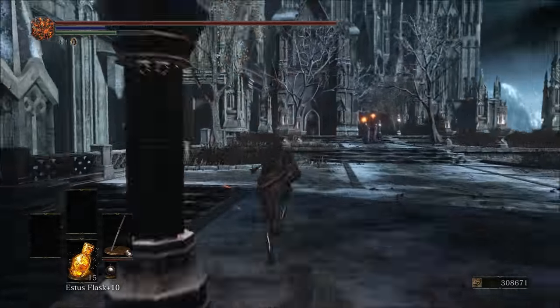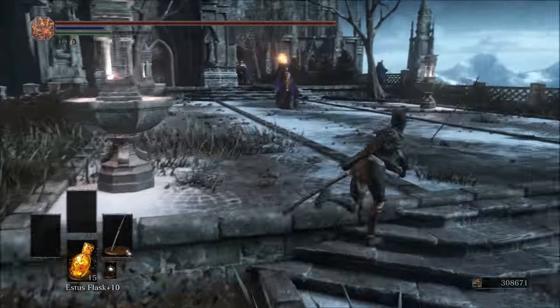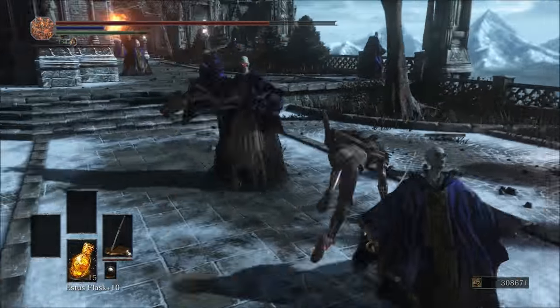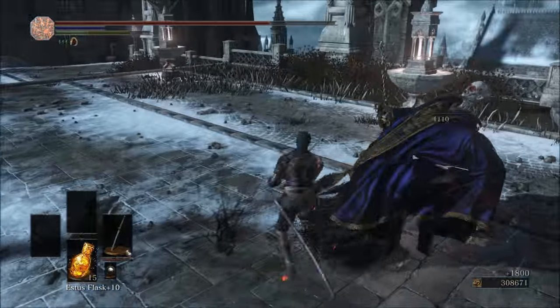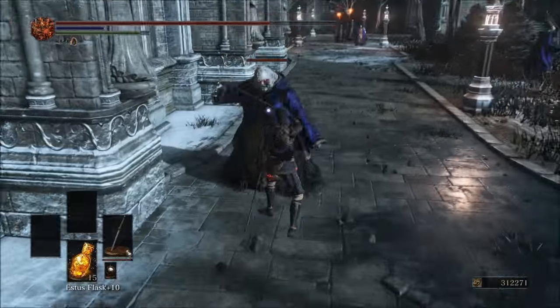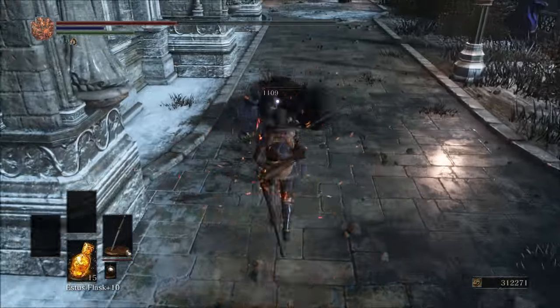What is up guys, this is AbyssWalker750 and I'm going to be showing you the fastest way to farm the Human Dregs items for the Aldrich Faithful covenant. In order to find these items, we are going to be killing the deacons in Anor Londo. Just follow this path here and you should be able to kill them all fairly quickly.